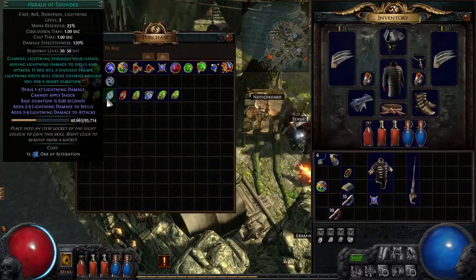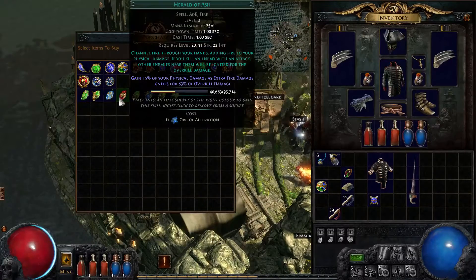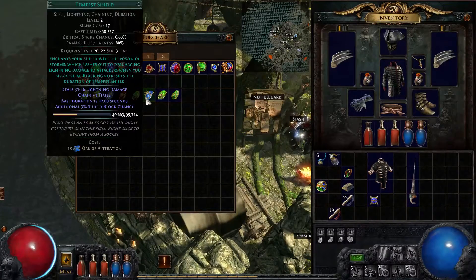This gives me additional life leech at the cost of losing health per second — this just seems very risky when we're playing on Hardcore. Herald of Ash, Herald of Ice — that's what I have. Tempest Shield, Desecrate.